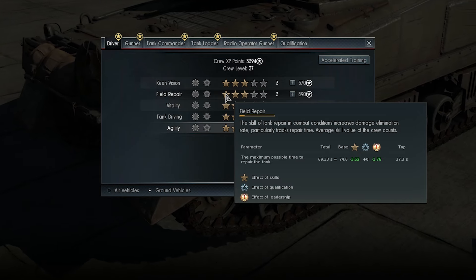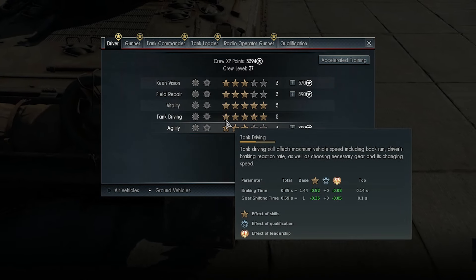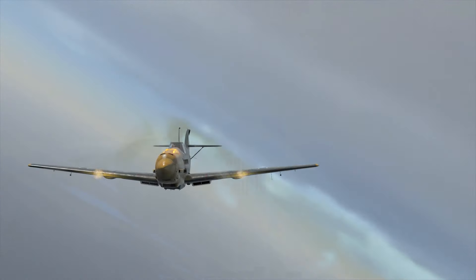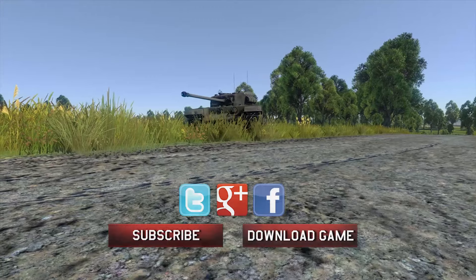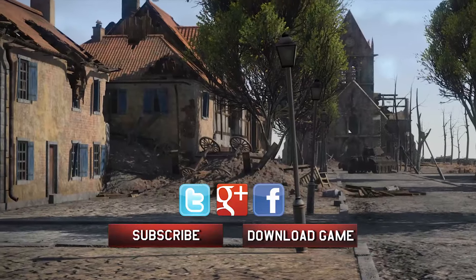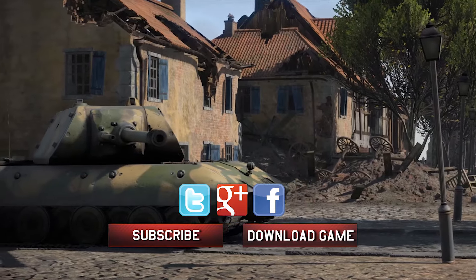Back in the hangar, the first thing worth noting is the redeveloped crew skill window — distributing experience points has never been easier. There are many more changes included in this update, so try out the new Firestorm update to see it all for yourself. Don't forget to subscribe to our YouTube channel, visit the War Thunder site, the forums, War Thunder Live, and our social network pages on Facebook, Twitter and Google+. Good hunting!